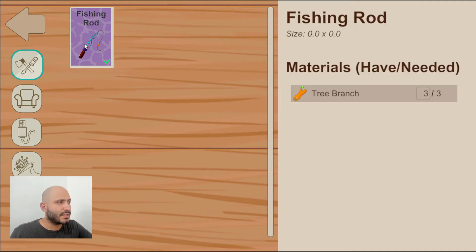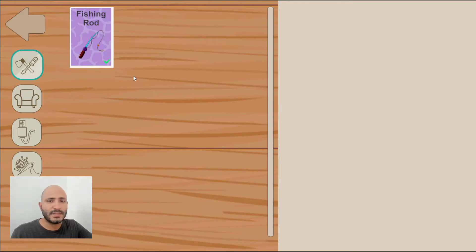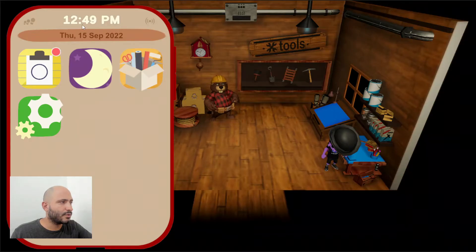The first one that you get is a fishing rod. Clicking here, it'll tell you the name of the item, the materials — those that you have in your backpack and those needed to craft the item. Right now we don't have anything else, but that'll be different as you play the game, so you'll be getting more.